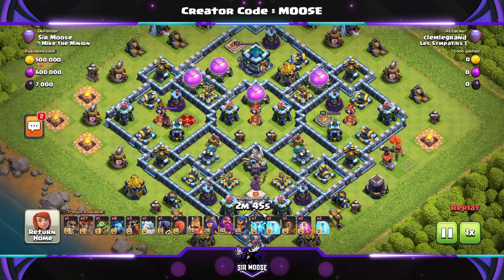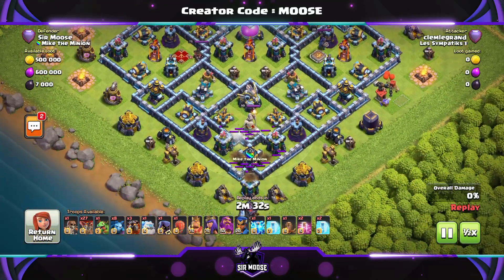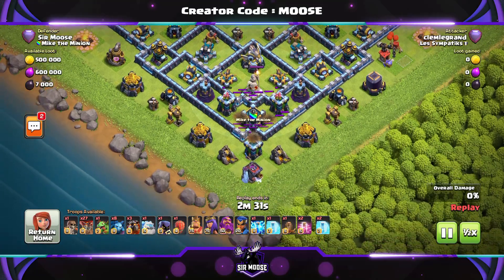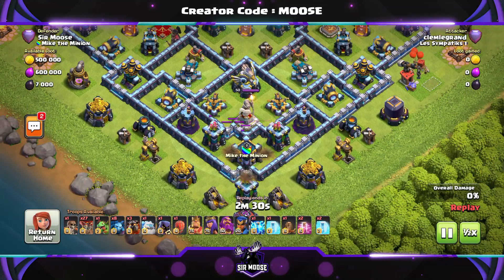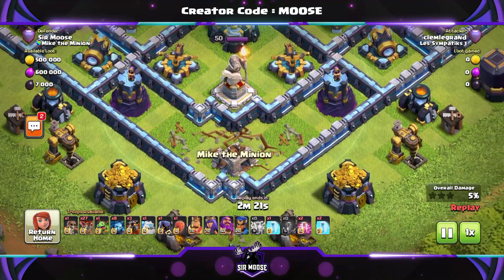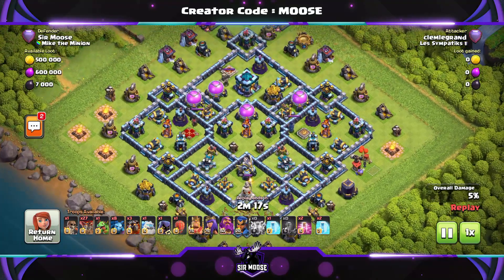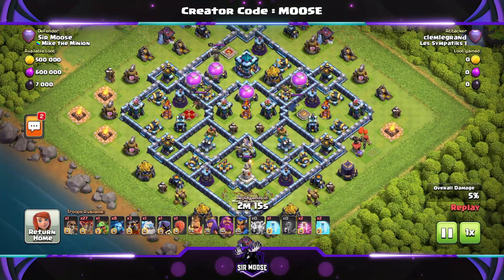Let's jump into our first replay. First of all, let's have a quick look at the base design. I like it — the town hall's up there. It's sort of an anti-three-star base, and down here you've got the eagle artillery with the scattershots and X-bows, so it is quite a difficult base to figure out. Is that some earthquake spells and lightning spells? The clan castle is gone — Mike the Minion clan there, by the way.